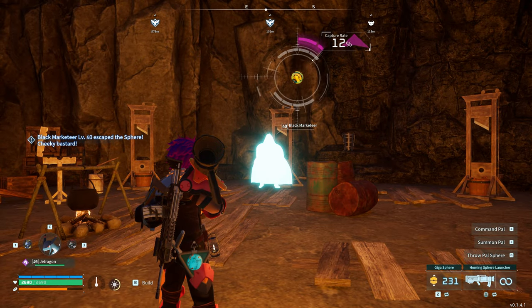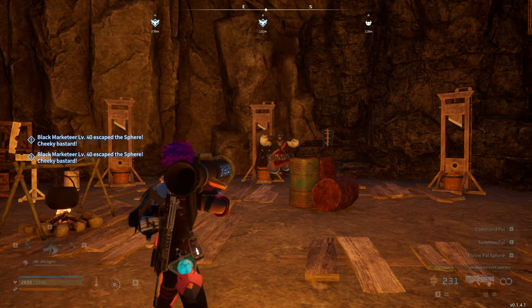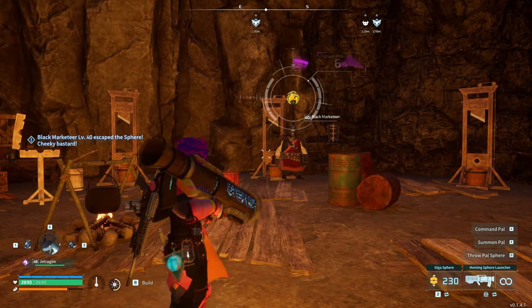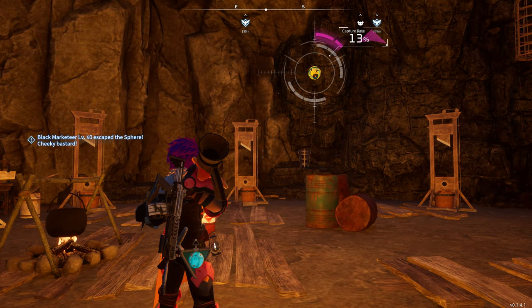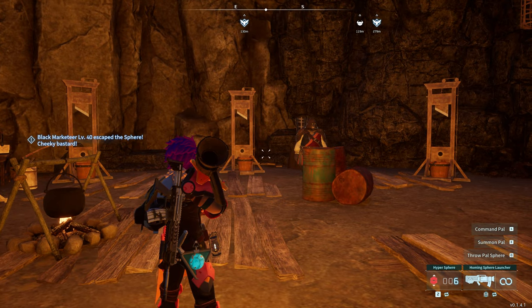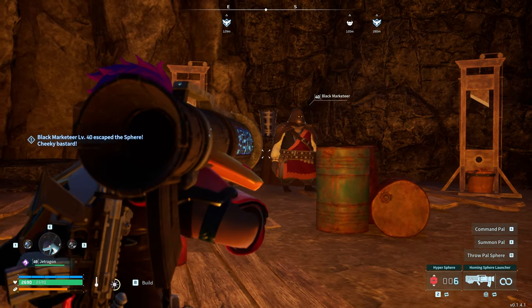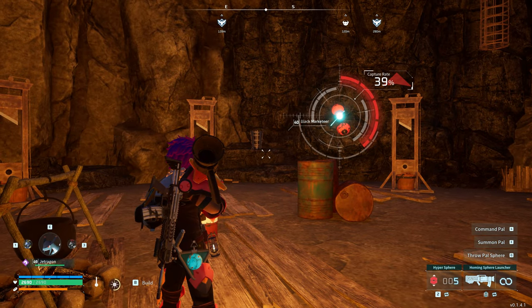He's not retaliating, which is great. So all that work we did on him — he didn't bother to fight back or anything. We'll try a few more times. Obviously it is a percentage chance. It doesn't look like we're having much luck with the Giga Ball. We'll go up to a Hyper Sphere and see if that works — that's a slightly better chance. We've got 39% there.